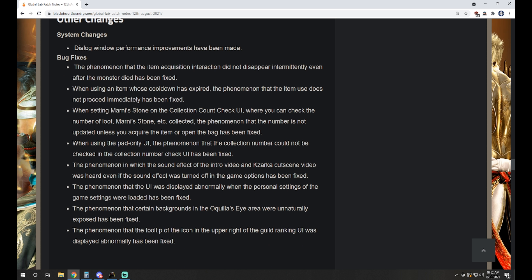Other changes: the phenomenon where the item acquisition interaction did not disappear intermittently even after the monster died has been fixed. When using an item whose cooldown is expired, the phenomenon where item use does not proceed immediately has also been fixed. When setting up Marnie stones on the collection count check UI, the phenomenon that the number is not updated unless you acquire the item or open the bag has been fixed. I was trying to keep count on my Marnie stones on my season character and I'd literally have to open my inventory each time to get it updated.